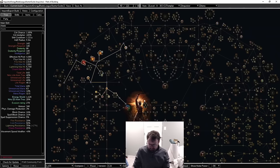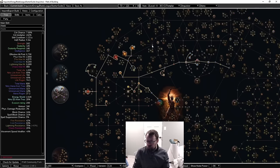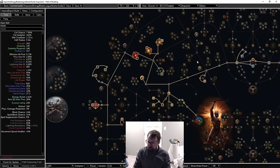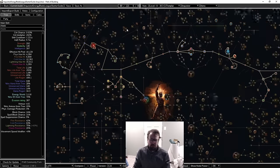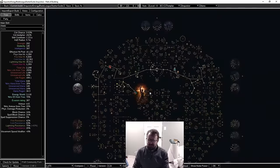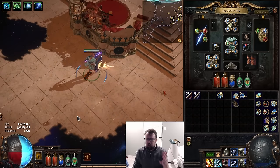For leveling, the early game tree is all about pushing damage with dual wield. By the time you get to the second ascendancy, you grab righteous providence and crit, and swap out of elemental overload. Then at level 70, when you're about to go into sanctum, you swap to energy blade — you drop the dual wield, equip a shield and your energy blade weapon, and start cranking out some sanctum.